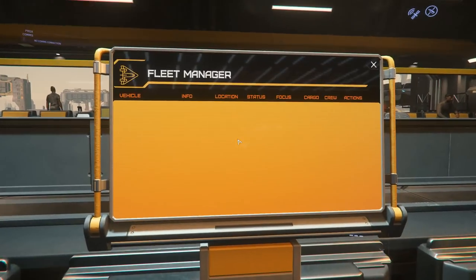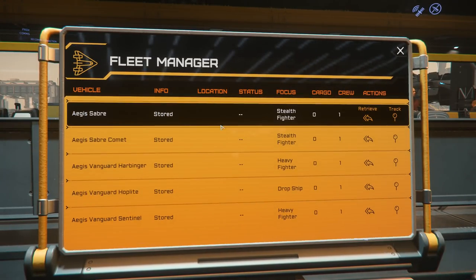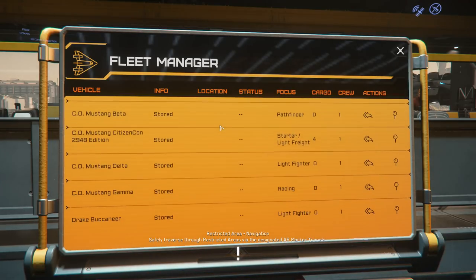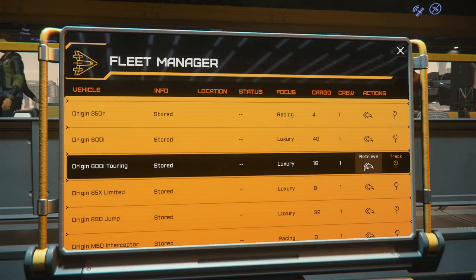So here you can see one of the big reasons I'd recommend checking out the PTU, and that is that at least as of now you have access to all of the ships that are currently in game. So if you want to check one out, especially if it wasn't available during Fleet Week, you can do it now. Personally I tried out the 600i Touring since I've only ever flown the Explorer version.